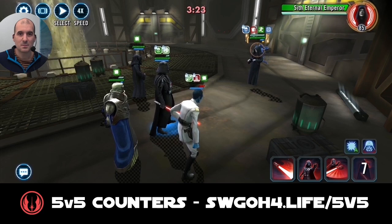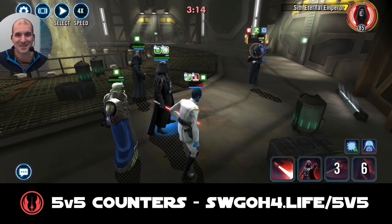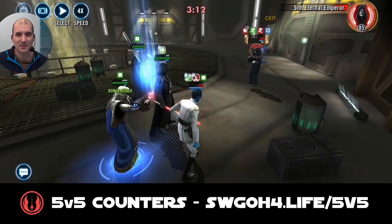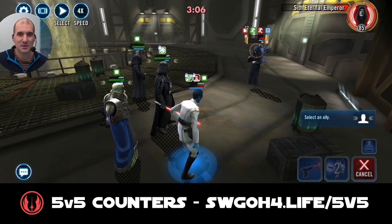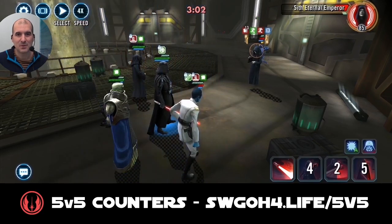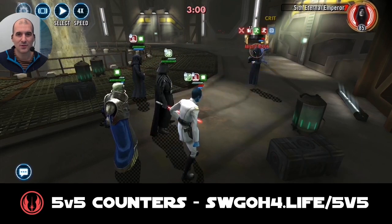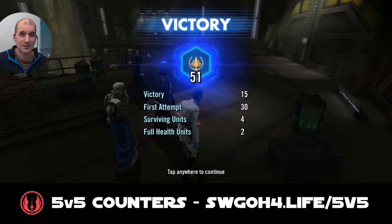Went after Maul, and now it's a case of taking out Sith Eternal. Once you're down 4 to 1, Sith Eternal just doesn't have much he can do. Thrawn can maybe get some protection top-up but probably not enough to recover banners. Pass turn meter over to Vader — that's it. Got a 51-banner win in Grand Arena for my first time running this counter.